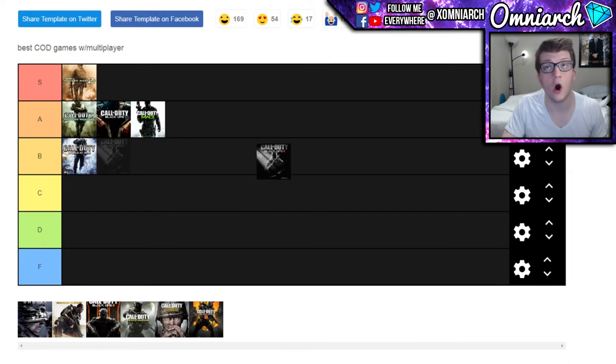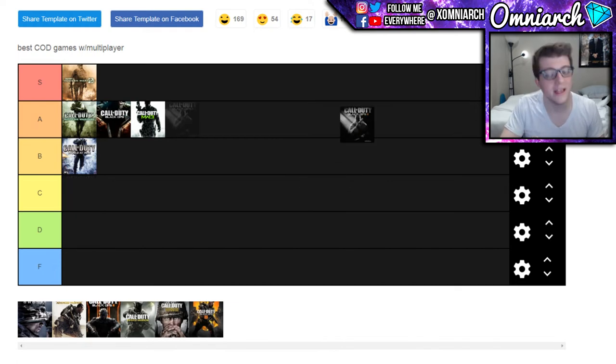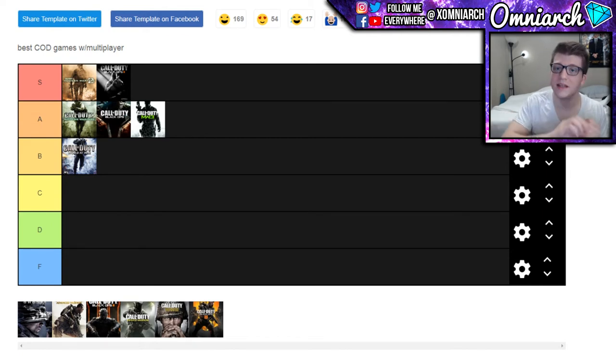We saw awesome killstreaks in Black Ops 2 — the Lodestar, the Reaper, the Swarm, and attack dogs came back which was amazing. Amazing killstreaks, great guns, great maps, amazing multiplayer experience — that puts Black Ops 2 in S tier. And if that wasn't enough, we also had an amazing zombies experience and the best competitive experience Call of Duty has ever had. They somehow can't recreate the Black Ops 2 competitive experience, but regardless, Black Ops 2 is a clear S tier game.